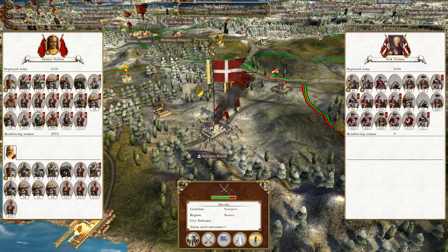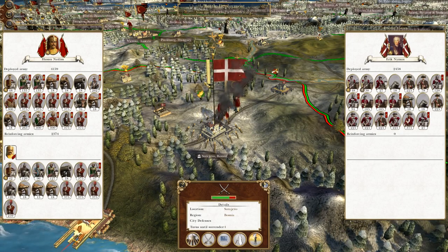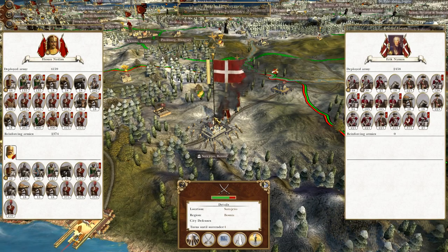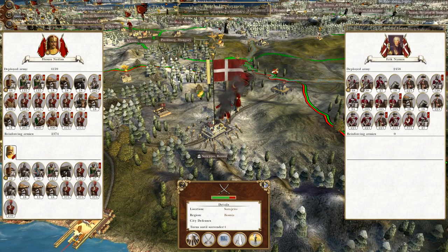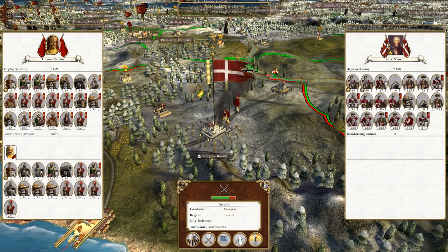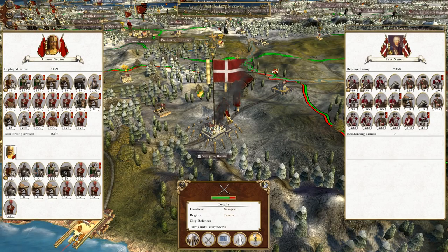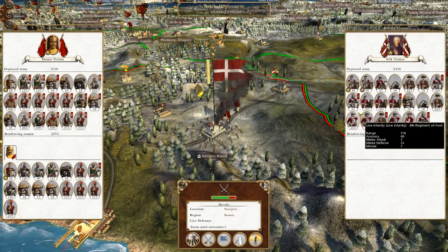What's up guys, this is the Roverman and I am back to bring you the next episode of my Empire Total War let's play as the Ottoman Empire. To round up where we left off last time, we have finally declared war on the Danish Empire and now we are finally capturing the territory of Sarajevo, making our front lines homogeneous — all under one empire with no discontinuities.